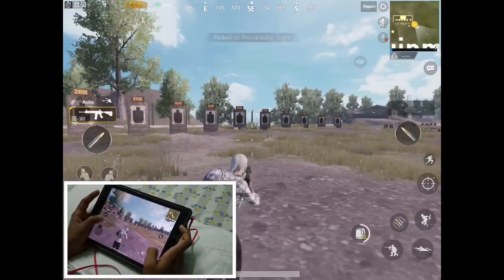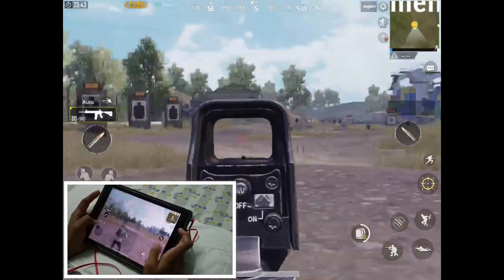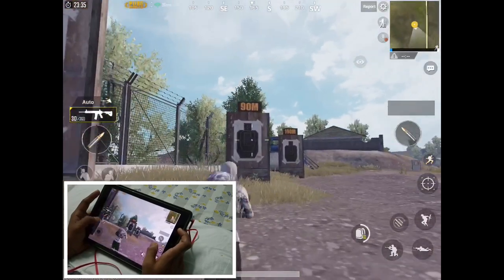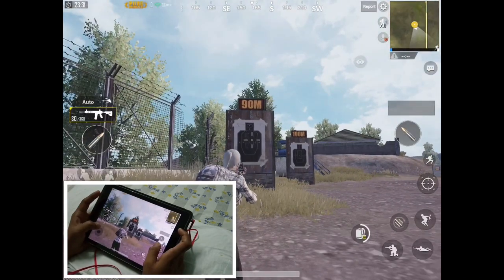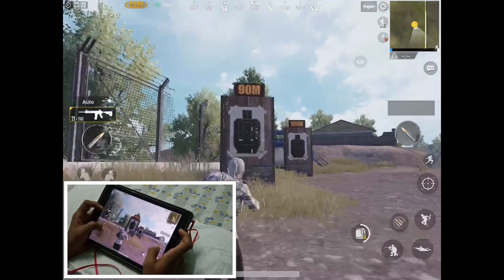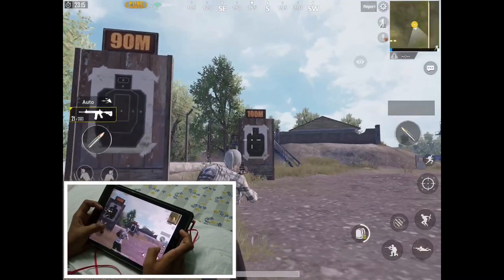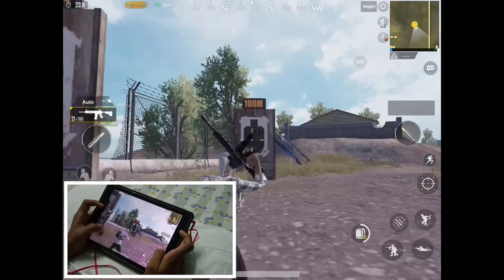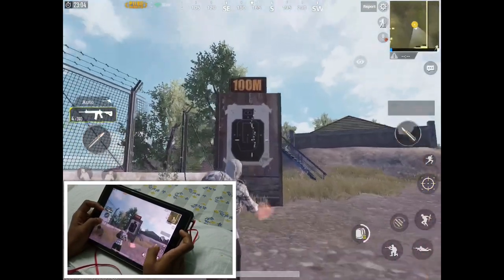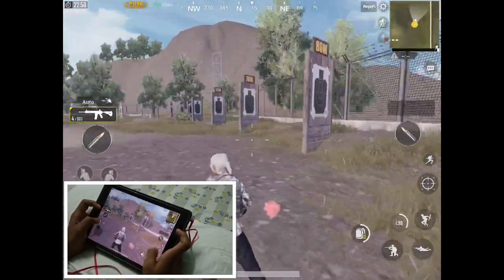I'll grab a holographic sight. For those of you who don't know what recoil is — recoil is a force that is exerted on your weapon every single time you fire a bullet. As you can see, due to the recoil the bullets are not landing in one single place but are spread across a region. If you don't control your recoil, your bullets will be everywhere and you won't be able to get kills easily, which will affect your game as you rank up higher.